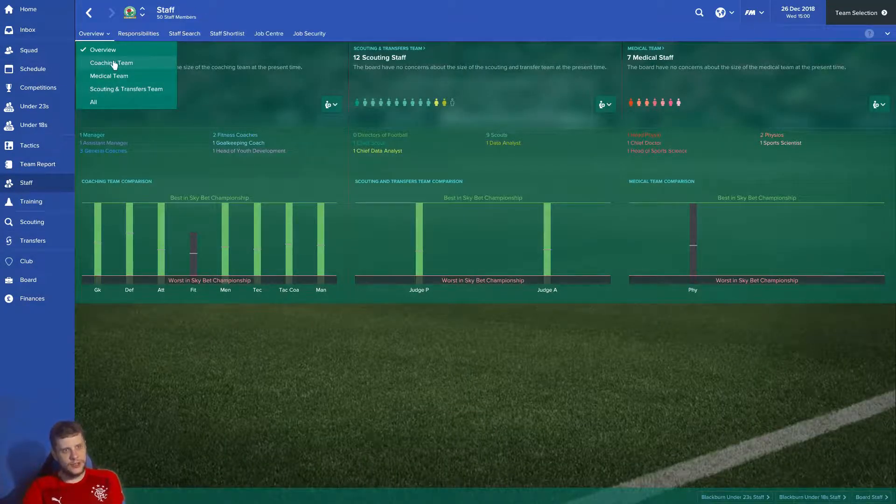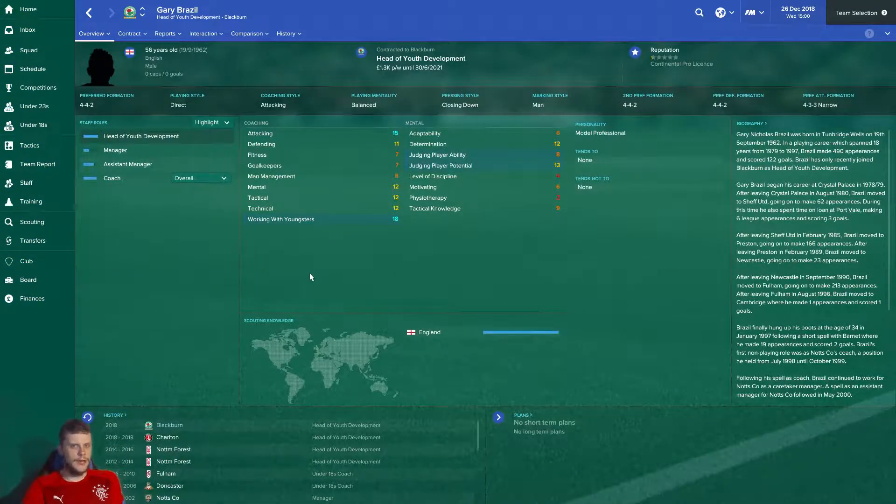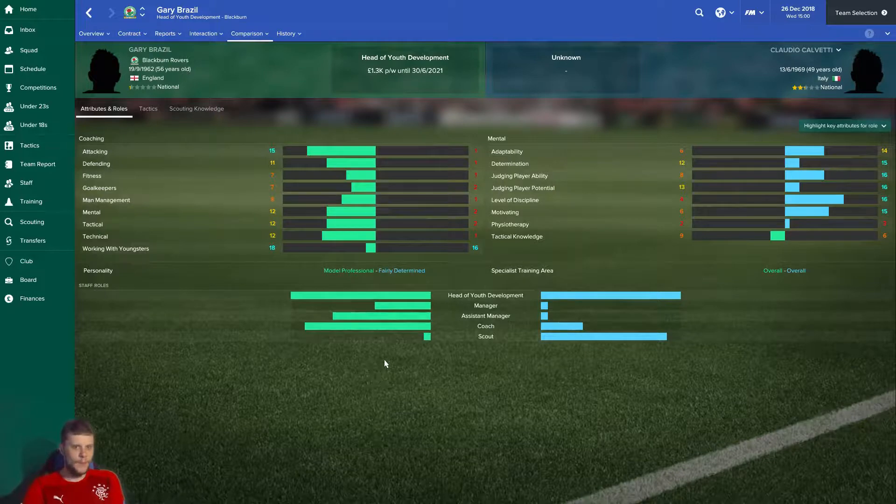We have one change that just happened today: we've brought in Gary Brazil as our head of youth development from Charlton. He's a model professional, which was the thing I was looking at. He also uses a 4-4-2. Comparing him with Cal Vacanti, who was our last one, he's better in all the coaching stats, worse in virtually everything on the mental side.